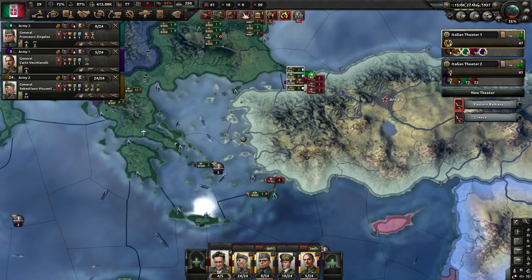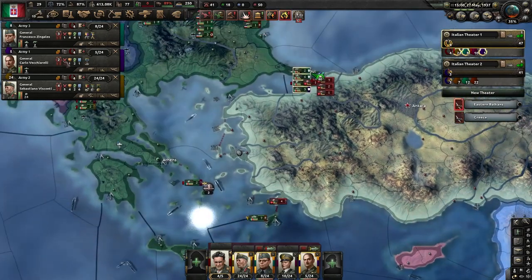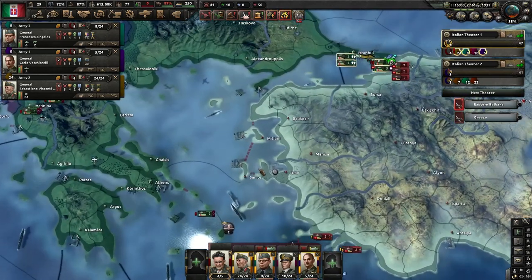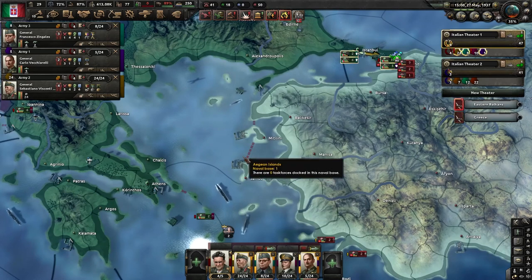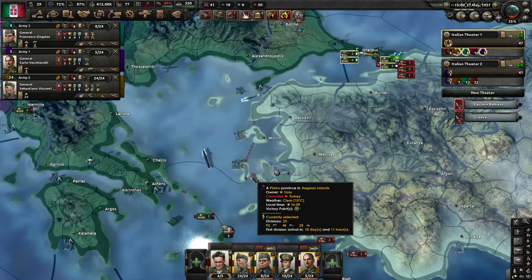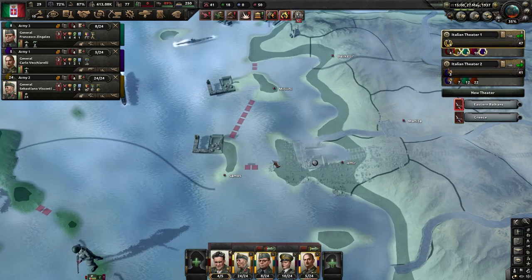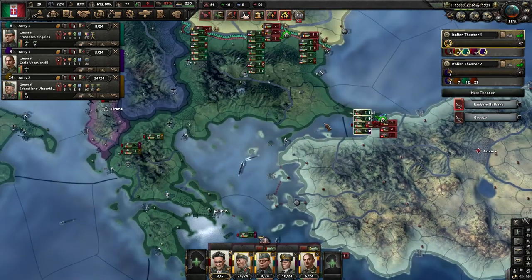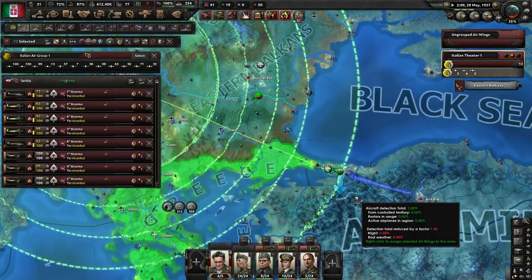By the way, the message we got earlier says that we lost these islands. It's very difficult to keep them — they are part of Greece, so after you end the war with Greece you gain these islands, but they are bordering Turkey and there is a non-existent connection yet apparently they can walk there. Now we can move our airplanes to Istanbul and assign them to the Turkish region.